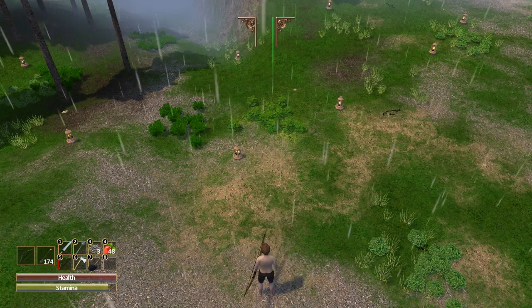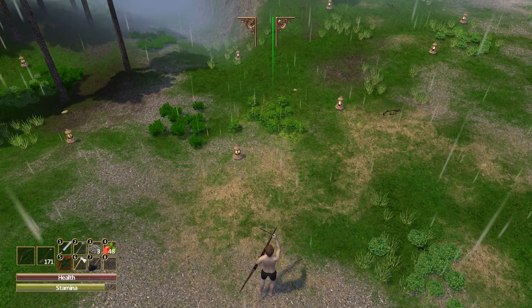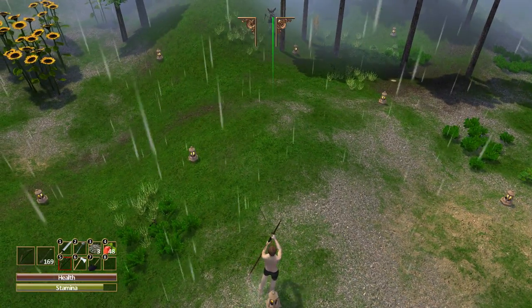As soon as the arrow releases, change to your sword and change back to your bow. That gives you a cancel animation technique which is really, really awesome, and it deals tons and tons of damage.